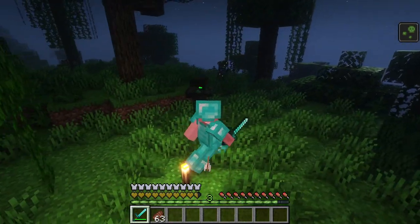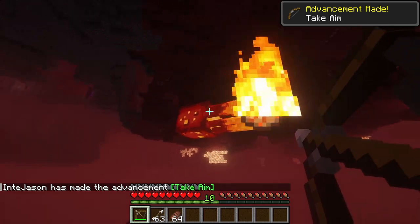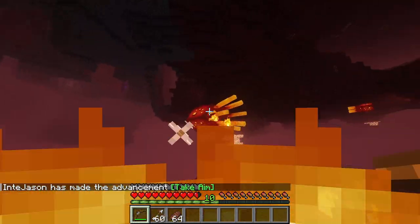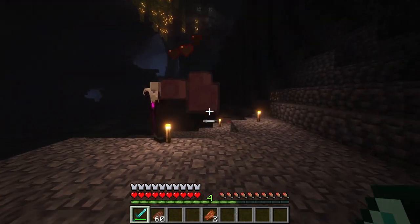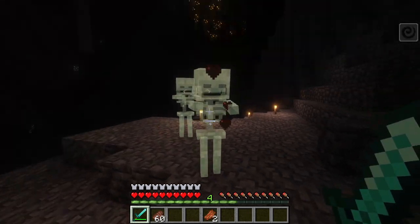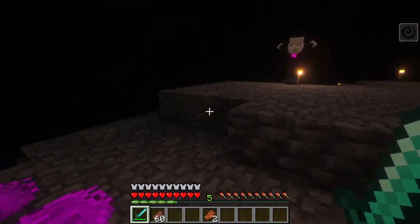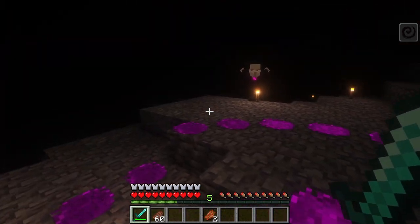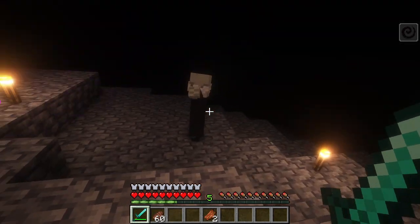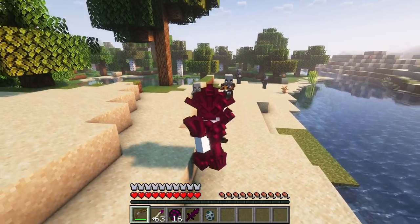The swamp monster and the overgrown skeleton use poison damage with their attacks. There are also the mother lava squid and the hermit abyss walker. There are also new equipment and weapons made from the drops of the new creatures.